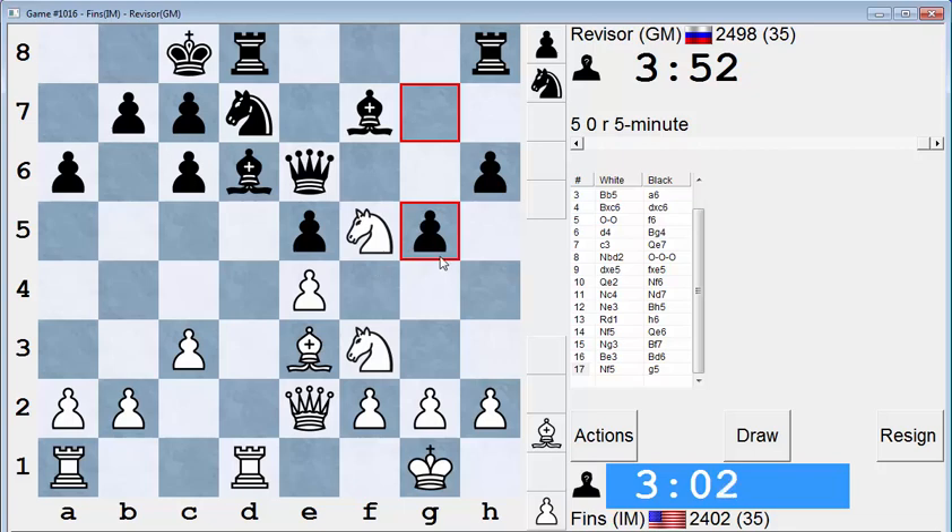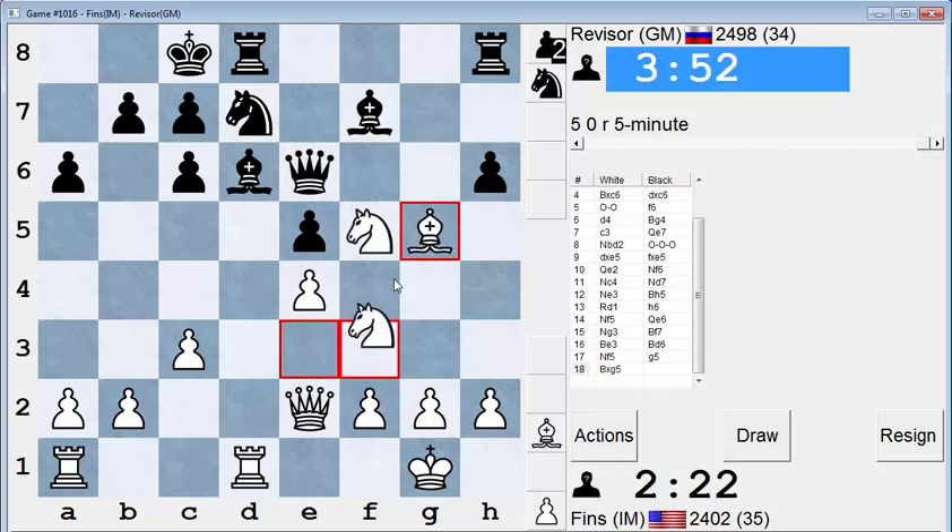Take, take, take. Queen C4 — because if I take on G5 twice and then take his Bishop on F7, I can play Rook takes D6. But I don't know about take, take, Knight takes, Queen C4 — that's the line that's bothering me. I don't think I get enough. So tempting though. I'm just gonna do it. And if I fail, I fail.